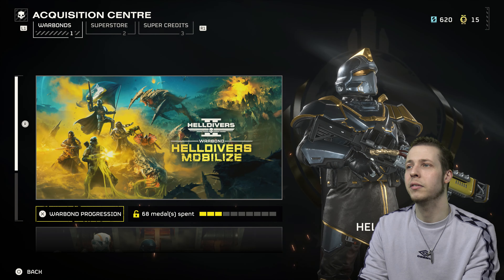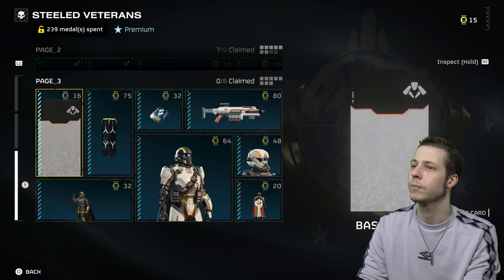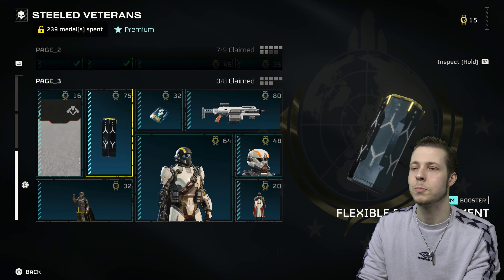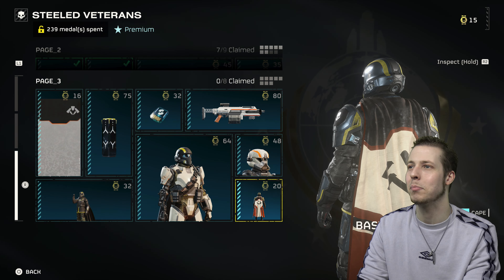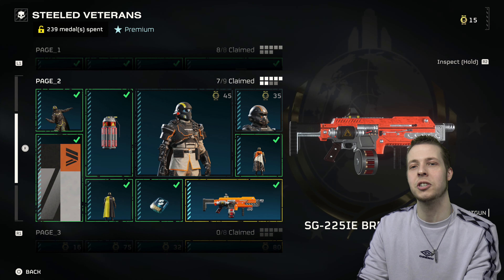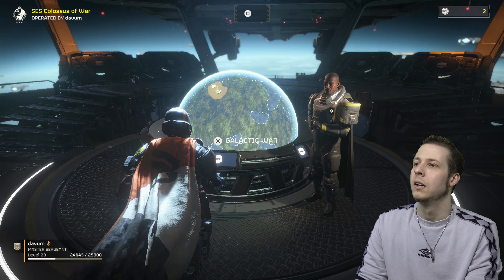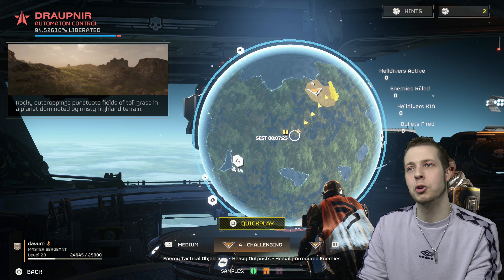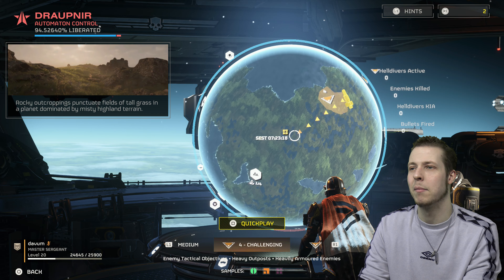How many medals have I got? Fifteen. I should try and get some of these at some point. Oh, look at this armor set - look at that, that is a nice cape. I also got this gun unlocked as well - this one does have incendiary rounds, while the other one I was using was more explosive rounds. I should ideally do missions in the same area because if you do all missions in the same area you get five medals instead of three, but never mind - this is just for YouTube.